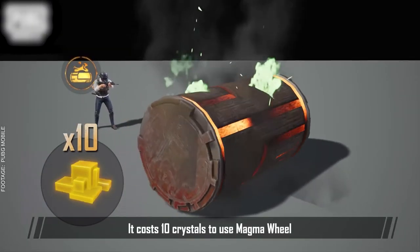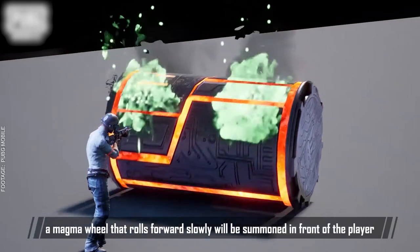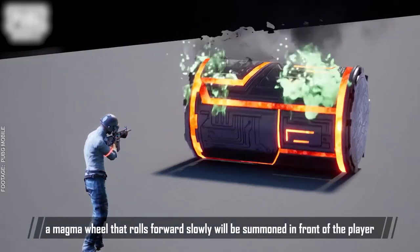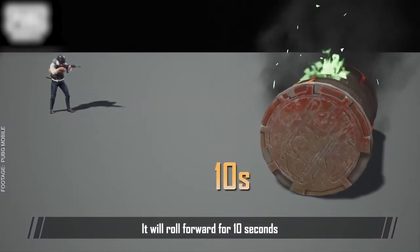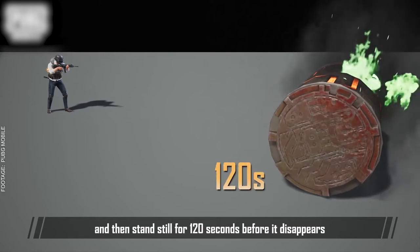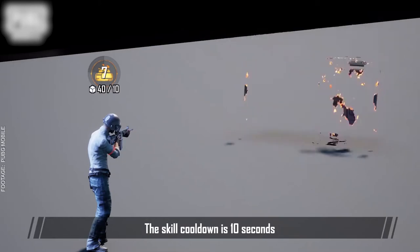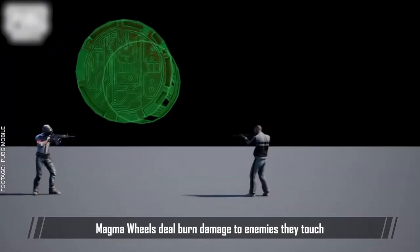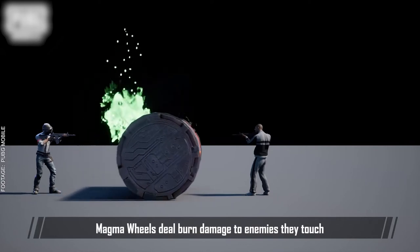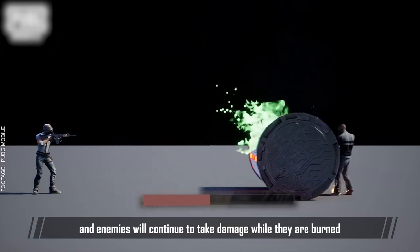It costs 10 crystals to use Magma Wheel. When this ability is used, a Magma Wheel that rolls forward slowly will be summoned in front of the player. It will roll forward for 10 seconds, and then stand still for 120 seconds before it disappears. The skill cooldown is 10 seconds, and you can only use up to three Magma Wheels. Magma Wheels deal burn damage to enemies they touch, and enemies will continue to take damage while they are burned.